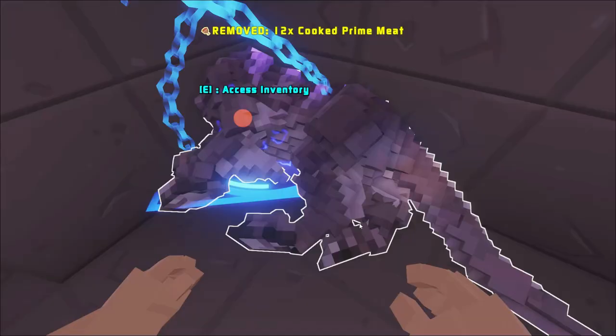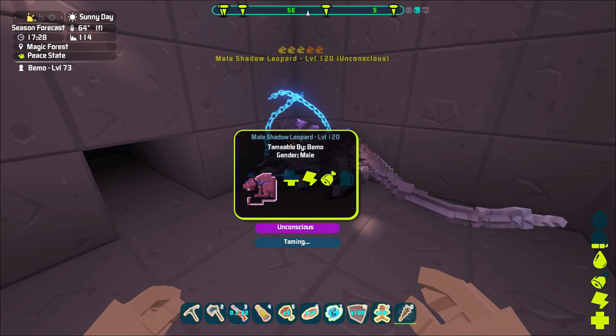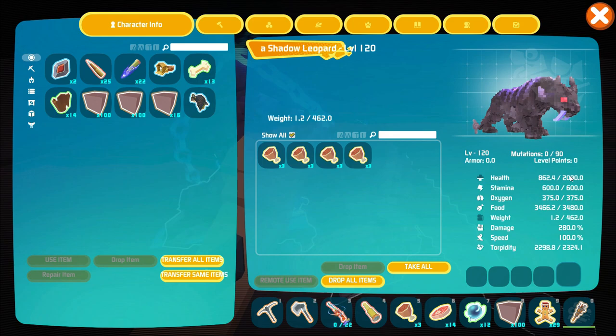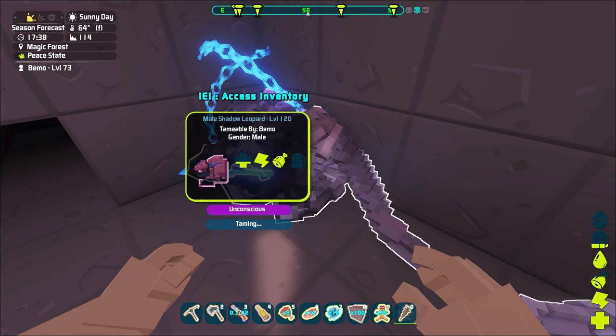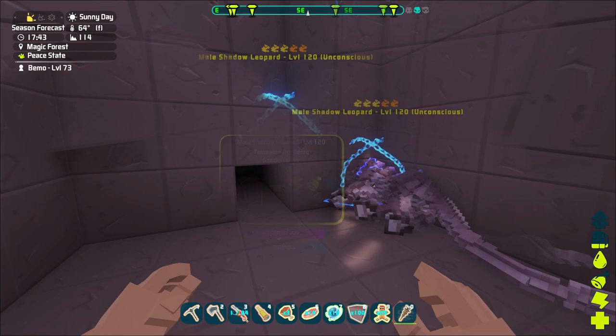We're going to give him some meat — let's just put it all in there, it'll be fine. So we'll let him sleep for a few minutes and tame up. Stats look like: 2000 health, stamina 600, weight 462, damage 280 — need to see how that scales. His torpidity isn't going down too fast. It almost killed him — only took two shots. Good thing it's not like Ark where trank darts do a lot less damage.